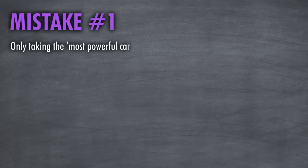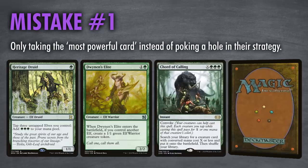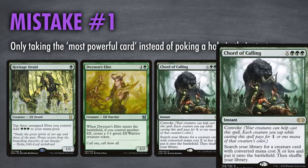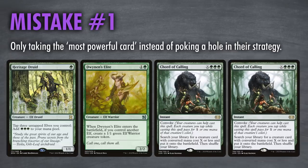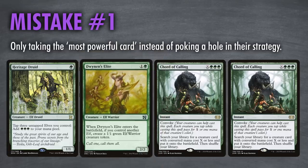Mistake one: only taking the most powerful card instead of poking a hole in their strategy. Given an opponent's hand of Heritage Druid, Dwynen's Elite, and two Chords of Calling — taking a Chord because it's powerful is incorrect, not only because they have another copy, but because taking Dwynen's Elite reduces the effectiveness of any Chord they later play and stops them committing something to the board right now. When opponents have two of something, you're only delaying the backup copy. The thought process should instead be: what's the step they need to take to make that card good — what's the Enabler?